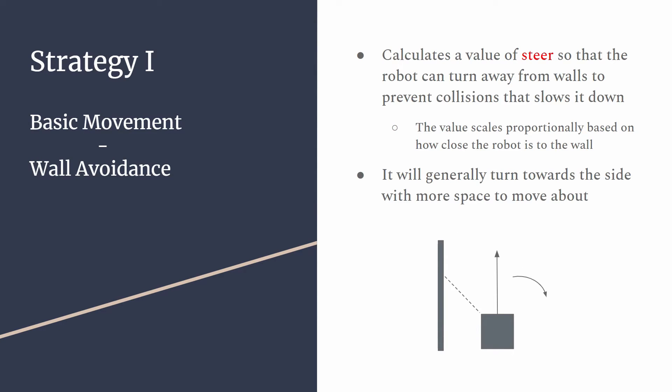Next, wall avoidance calculates a value for steer so that the robot can turn away from walls to prevent collisions. The value scales proportionally based on how close it is to the wall, so the closer it is, the more it will turn. Also, the robot will turn towards the side with more space to move around based on the ultrasonic sensor's readings.